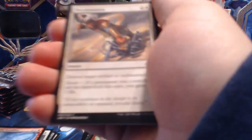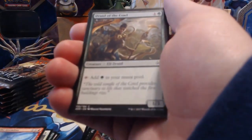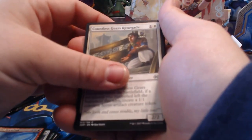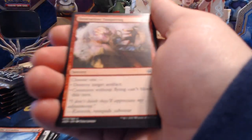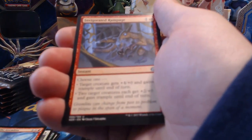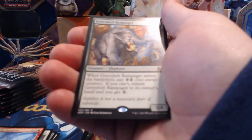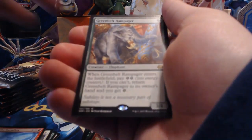Pack eleven: Leave in the Dust, Decommission, Frontline Rebel, Druid of the Cowl, Alley Strangler, Scrounging Bandar, Countless Gears Renegade, Implement of Malice, Reservoir Walker, Destructive Tampering, Treasure Keeper, Invigorated Rampage, Barricade Breaker, and then Greenbelt Rampager for our rare.